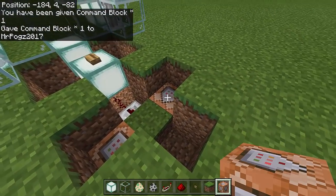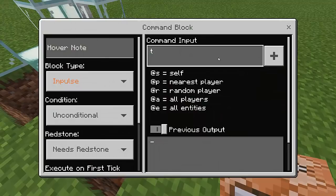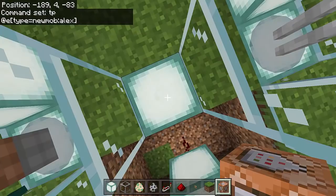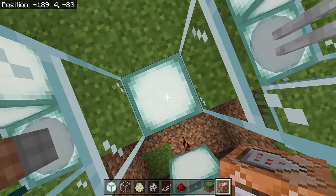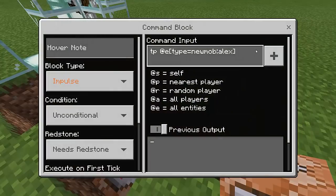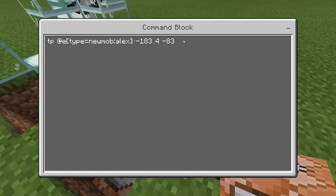Place one command block here and also here. In the first one, type: tp @e[type=newmob:alex] followed by the coordinates. Go to the target location and note your coordinates — mine are negative 189, 4, negative 83. Enter those coordinates into the command block: tp @e[type=newmob:alex] -189 4 -83.